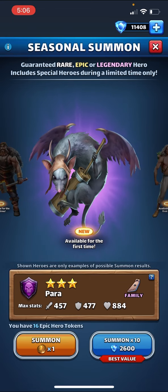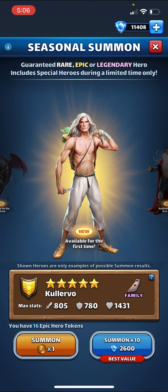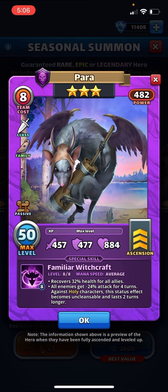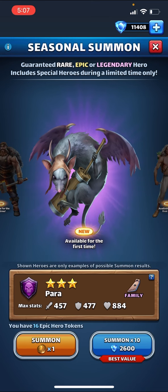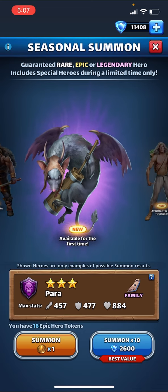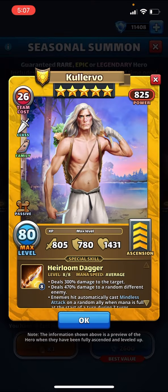Next we have the butter churning rat — a purple healer that gives attack down to all and lasts longer on holy. Not too interesting to me, though it is hilarious that we have an evil rat churning butter. That is so absurd. This guy is probably the best of the bunch despite the horrible art. What are you gonna do?